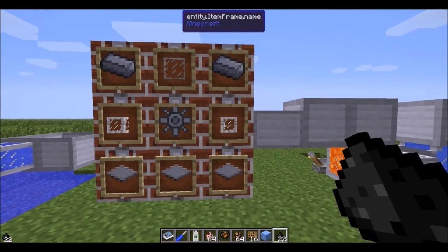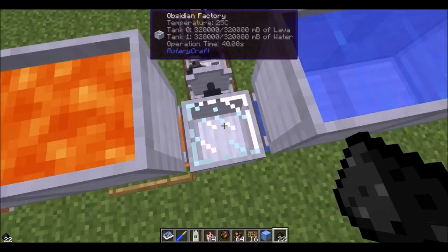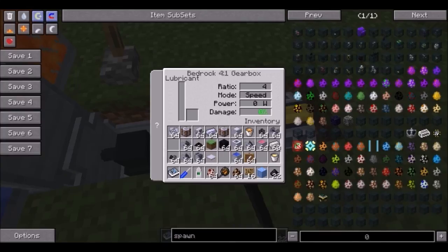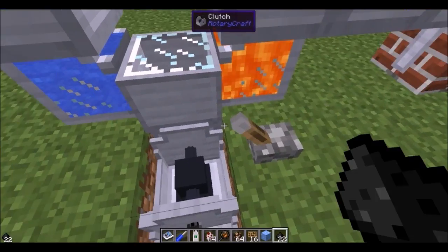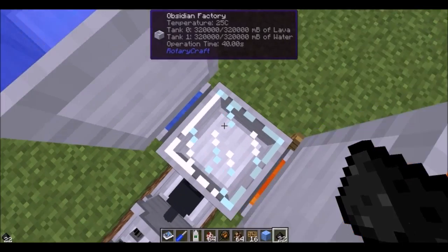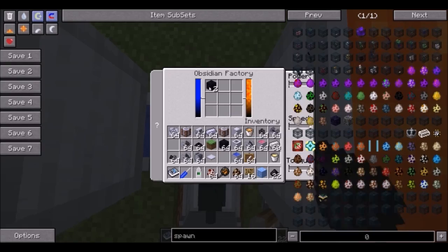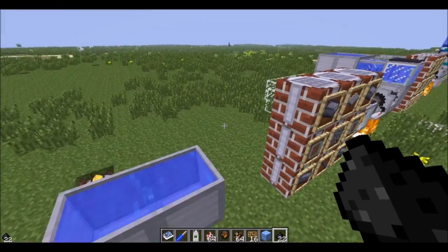If you take another one of those mixers and some pipes and some steel, you can get an obsidian factory, which when powered with a gasoline engine at 4 to 1 for speed, it will take in lava and water and turn them into obsidian blocks, so you don't have to mine them out.